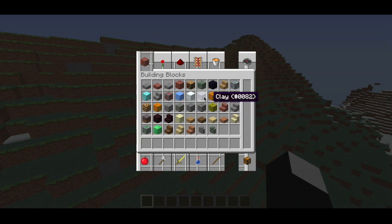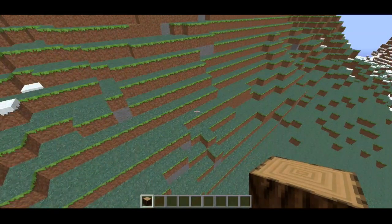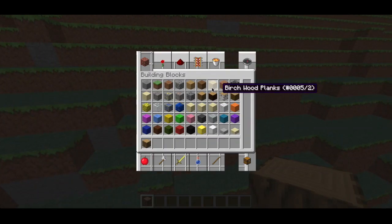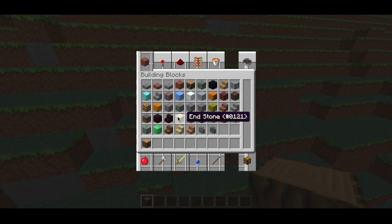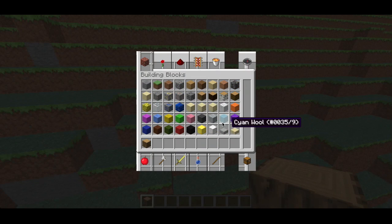I'm going to be building the restaurant, just a new school bar. What do we want to have in there? Jungle's not that great, I guess we're going to have to go with oak. And then this building's going to be more modern.